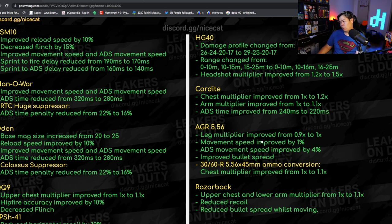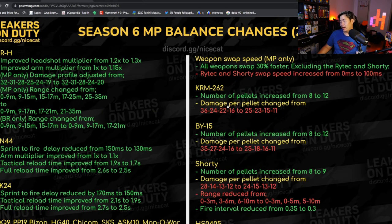The AGR got leg multiplier improved from 0.9 to 1.0, movement speed improved by 1%, bullet spread improved for the 30 and 60 round mag, 5.56 ammo conversion chest multipliers improved — though it might still be a four-tap. The Razorback also got arm and chest multipliers from 1.0 to 1.1 with improved bullet spread. Quick summary: the Cordite and AGR are probably gonna be really good, and the QQ9 was already solid.